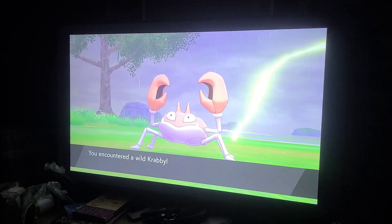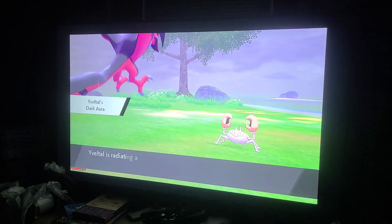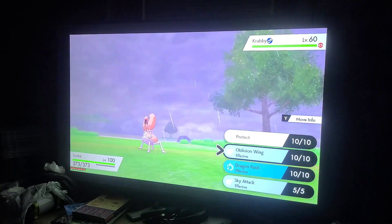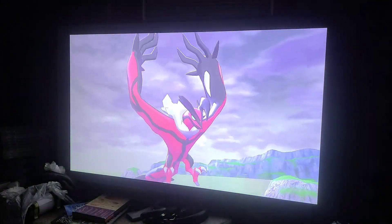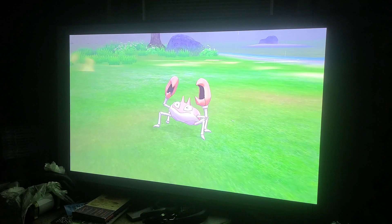Now you're probably wondering what Yveltal has as a signature move. I kind of messed up the name trying to say Yveltal and signature move at the same time, but everyone makes a mistake when they start talking. This is Yveltal's signature move — Oblivion Wing. Now this is how it works: he goes up in the air, and that's what his move does.